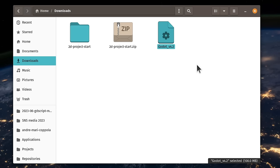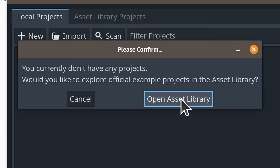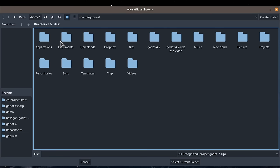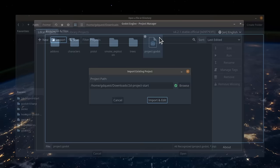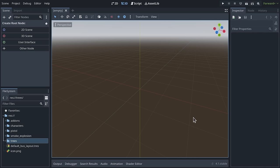To open Godot, you don't need to install it — just double-click the executable file you downloaded from the website. If you don't have any projects yet, it will offer you to open the asset library; click cancel. What we want to do is import our project. Click the import button at the top left, navigate to the files you extracted — in my case it's in Downloads, 2D project start — and double-click project.godot. If Godot recognizes the project, it will give you a green checkmark, and you can click 'Import and Edit' to open the Godot editor.